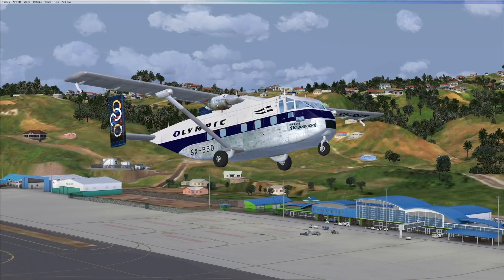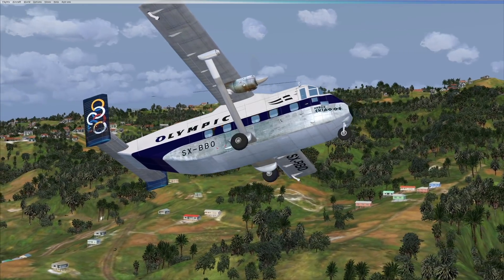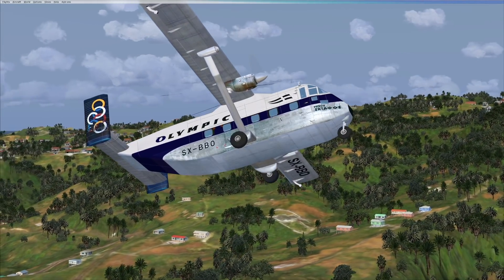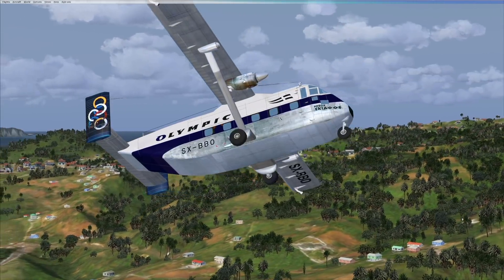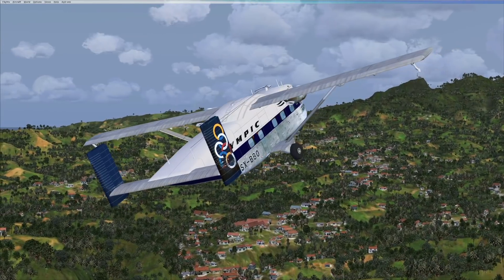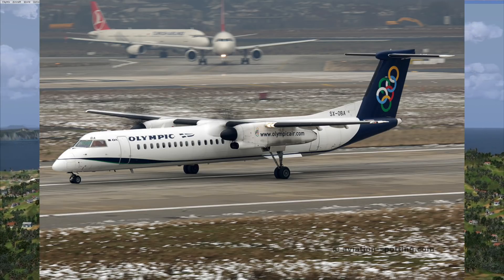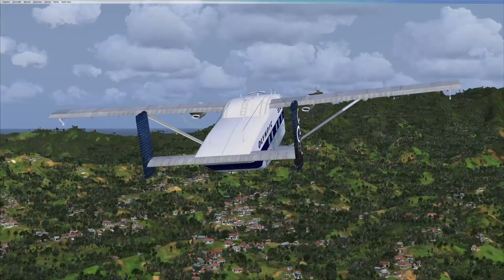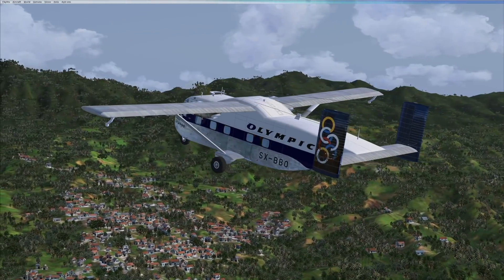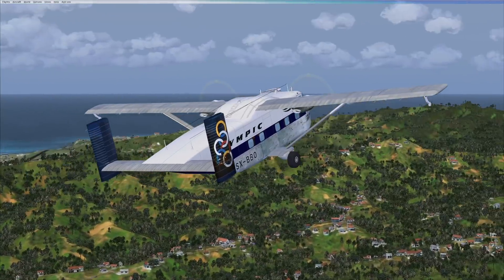We have two turboprop engines, which hopefully provide enough power to properly fly this plane. We're flying in the Olympic livery — Olympic is a Greek airline, and they were most probably using this plane to fly between the many Greek islands. They don't use it anymore; they've probably switched over to the Q400. This plane is actually quite old — it had its first flight in 1963. Now, where are we? We are at some random Caribbean island.